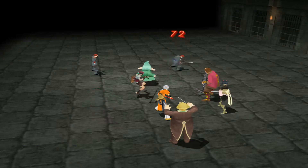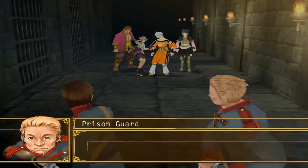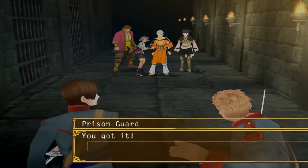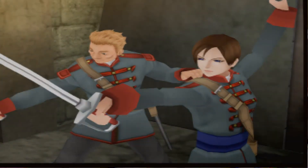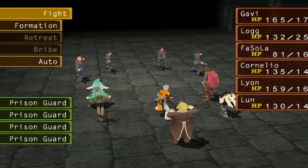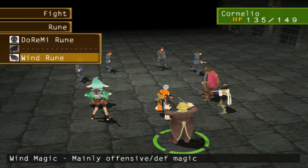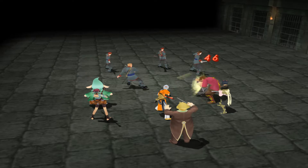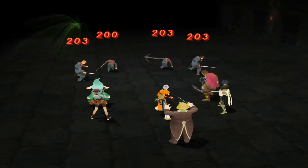We continue through the prison until we come across a heavily guarded door. Unlike a fight where we just fight a bunch of schmucks, this one isn't too difficult. The two soldiers in the back go down with any bit of AoE, though the two more important ones have a good deal more health. Log goes down here, but he'll be fine.